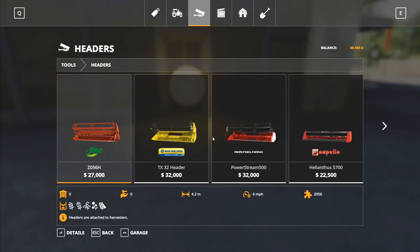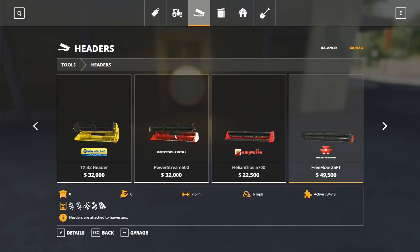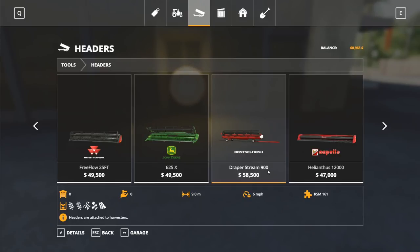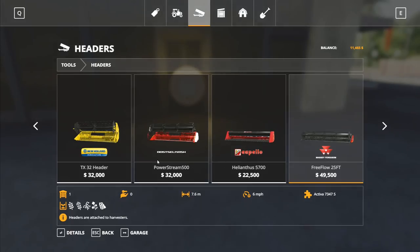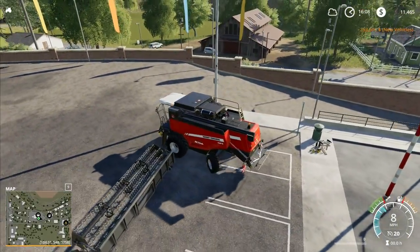Then go to the headers. We're not getting a Helianthus 5700 stripper header — that does nine miles an hour versus six, really fast, but not what we need. No sunflower header either. It's this one right here we're after — a 7.6-metre Activa 7347 header. There's also a nine-metre Draper Stream 900 which I'd prefer, but I don't think it would fit on the Massey Ferguson — it would be too big. So we're going with the 7.6-metre. No options on it, flat on the ground — we're most likely going to have to buy a trailer for it. There's our new combine.